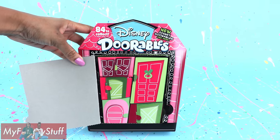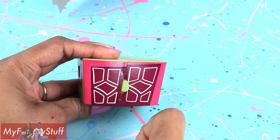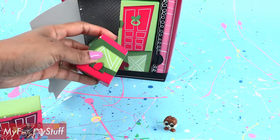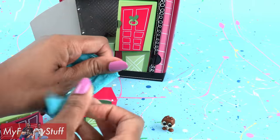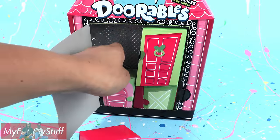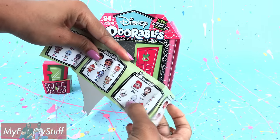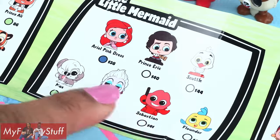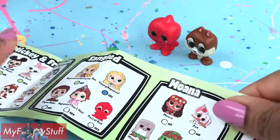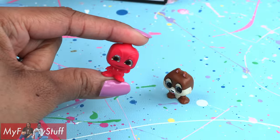There are 5 doors inside. Let's start with this one — who's in there? Only one way to find out. It's Chip! Our next door is... how awesome would it be if this was Dale? I think I see a collector's guide hidden in the back, so now we can identify our Doorable. That one's red, but it is definitely not Sebastian. There is another red one and yes, it is Pascal red — he's a chameleon, so he can change his color.